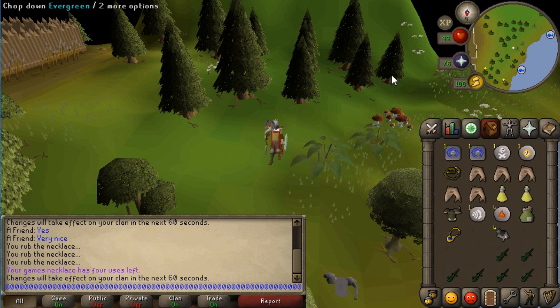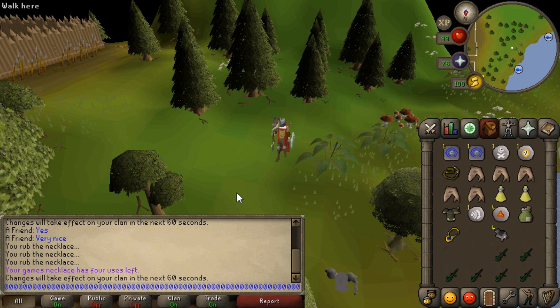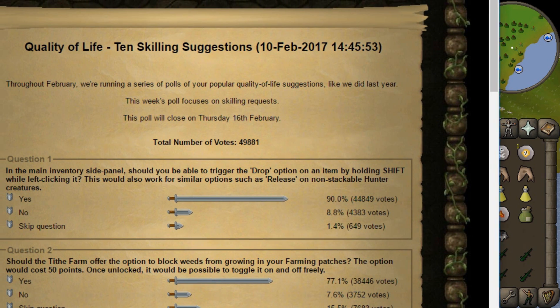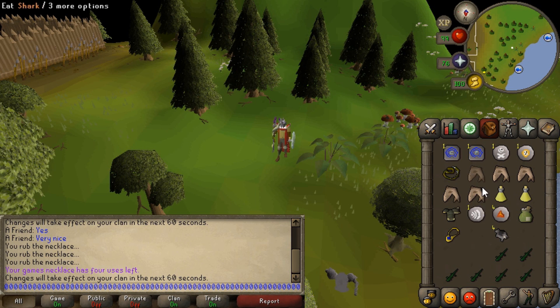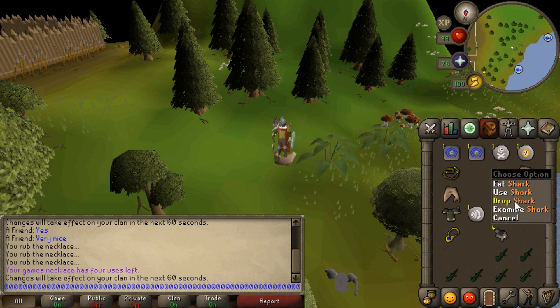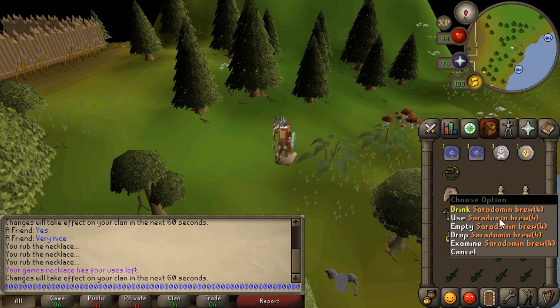Like when it went to the polls, I thought it's never going to pass. I thought it's going to stay at 60% and never pass, but it turns out 90% of the people voted yes. So many people were fed up with that left-clicking — like if you want to drop, you have to drop, drop, drop. And it gets awkward if you're trying to drop like sharks because sometimes you click empty.